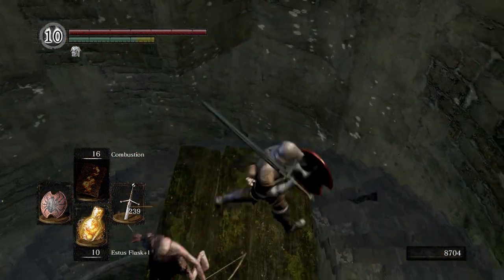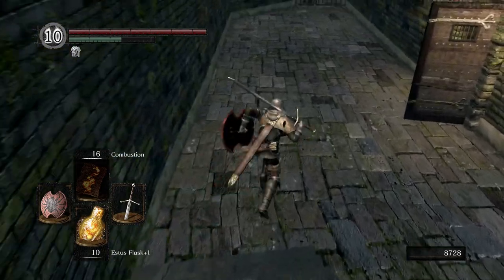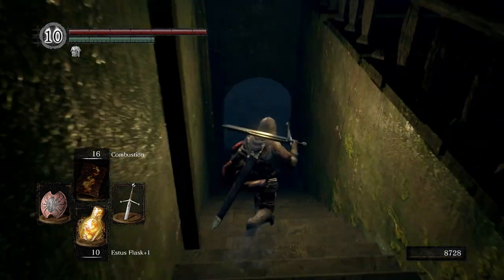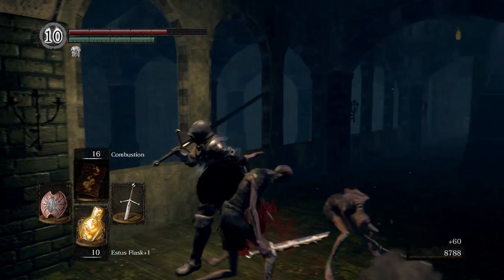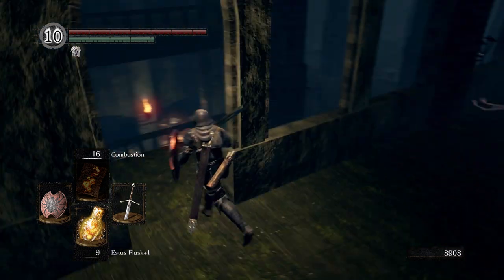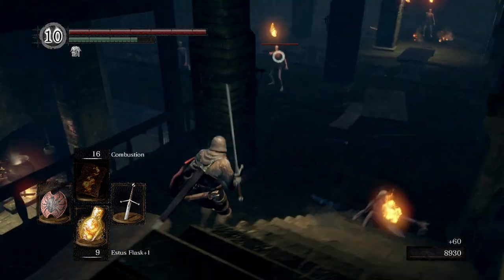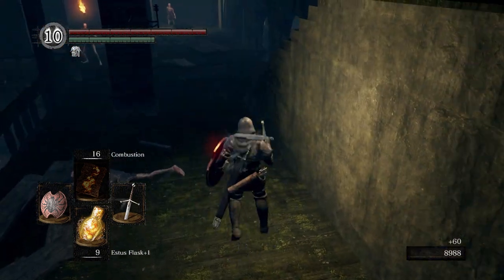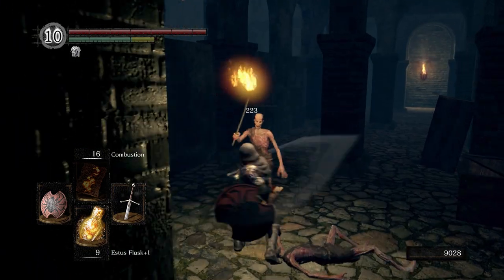Go ahead and take this guy out real quick. We drink an estus. We're gonna drop off right here — we don't have to worry about these other guys. This guy can come out, come down — both of them I guess.